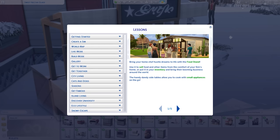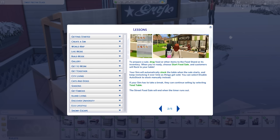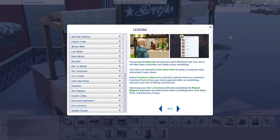You can use the food stand to sell food and other items from the comfort of your sim's home, or put it in your inventory and bring their booming business around the world. So you can put this in your inventory, drag it to the front of Bob Pancakes' house, and sell waffles there. To prepare for sale, drag food or other items to the food stand or its inventory, choose 'Start Food Sale,' and customers will flock to your table. Your sim will automatically stock the table and keep restocking it over time as things get sold.